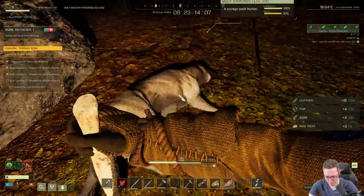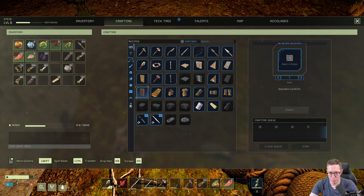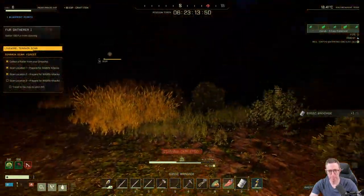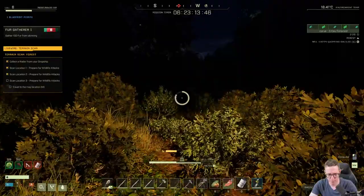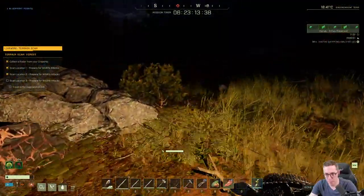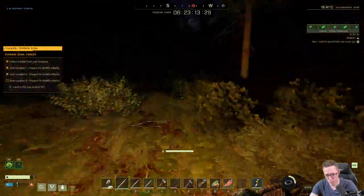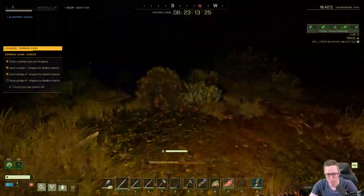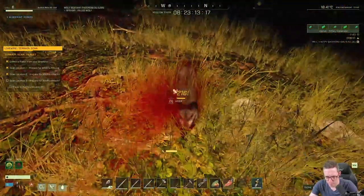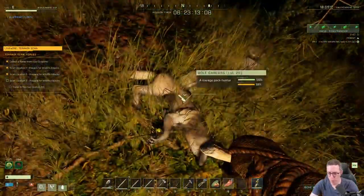We're grabbing these for the XP. We need to make sure we heal ourselves, so let's craft another bandage, repair these tools, and head off. We don't have any food so we're not healing. We could really do with cooking some food — that will give us the additional boost we need. Just based on the fact that it's dark, we're going to craft a new fire pit since we left the other one behind. That's fine because we get XP for crafting — 128 experience just for crafting that.